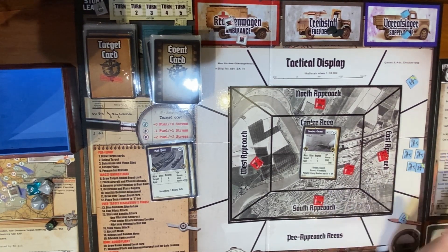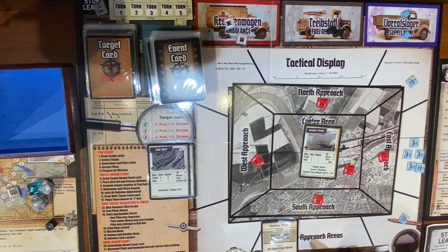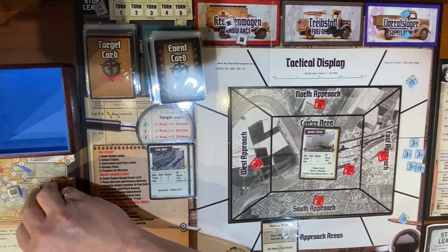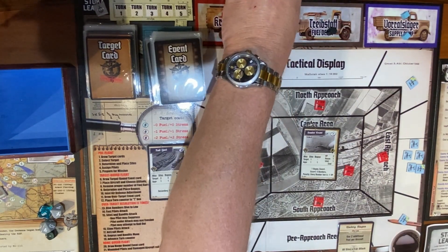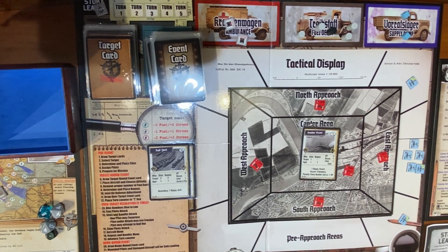Prepare for mission — no need to load these bombers, they come loaded. They're not going to bomb; they just want to go across the board. Target-bound flight: draw a target-bound event card. Use two additional fuel per aircraft, so I have to use six barrels total. Target 17 is green, which means nothing. Aircraft are placed, all at low altitude. Remove proper number of fuel barrels — I'm now down to 14, but I only have two days left, so that's okay.